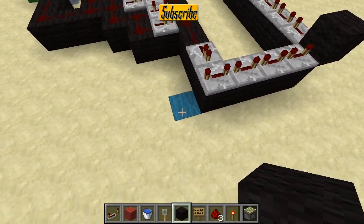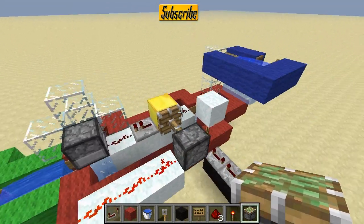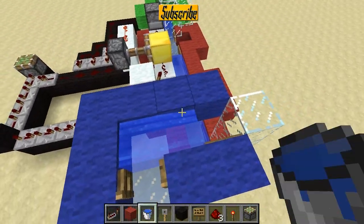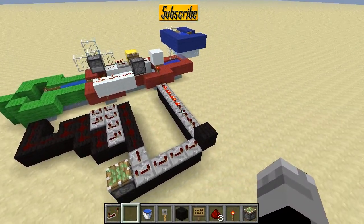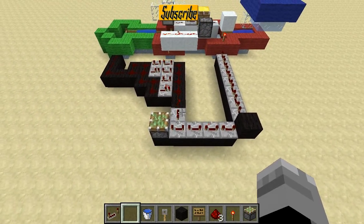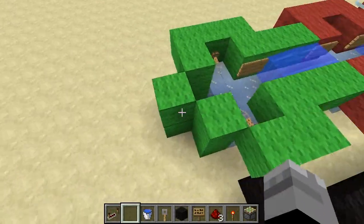Then just place a block here for an output — let's put a piston, for example. Let's test it out. We chuck a block in here, and this is going to be wrong because there's nothing in the dispenser. It activates, comes around there, locks that, and it doesn't activate. So that's working. Then the item obviously gets disposed of.